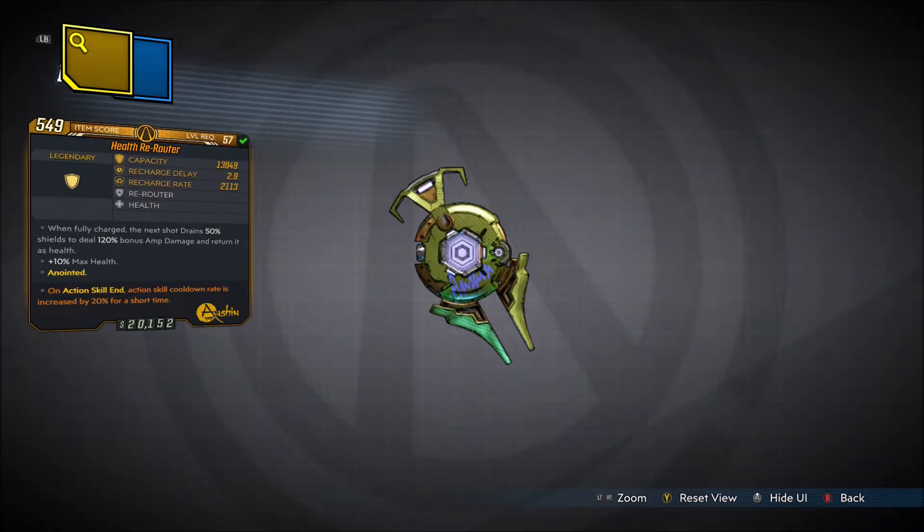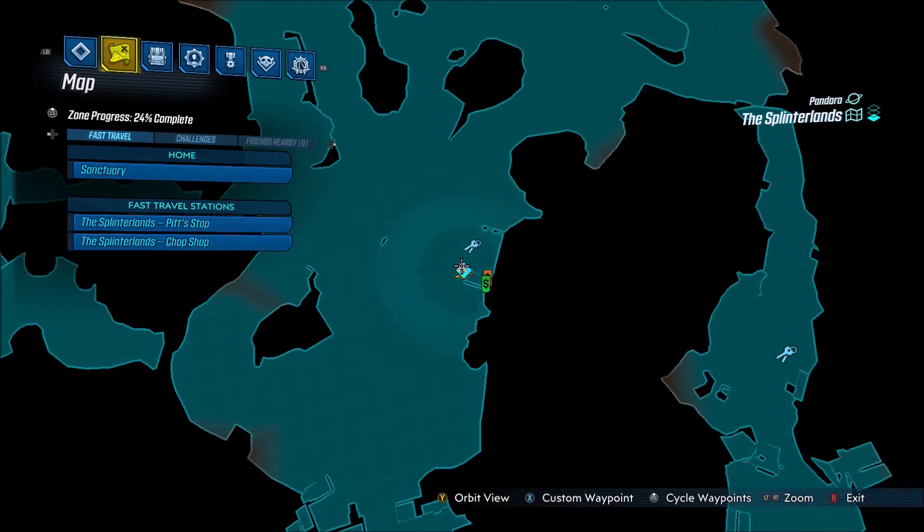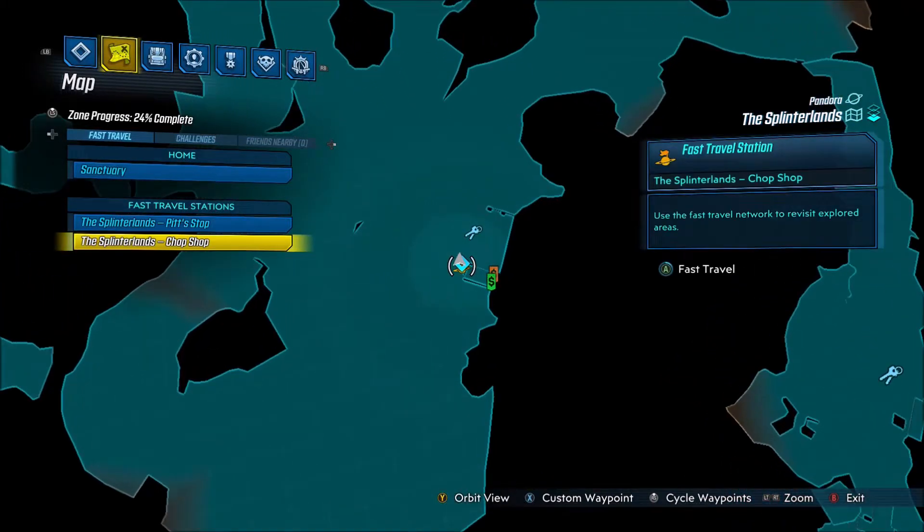Unique to this shield, this is one of the only Legendaries in the game that does this — for some reason this Legendary has no red text. Not sure if it's bugged or what, but yeah, no red text for the shield. When fully charged, the next shot drains 50% shields to deal 120% bonus amp damage and return it as health, plus 10% max health.